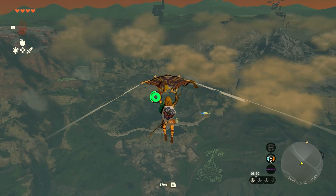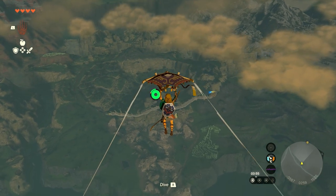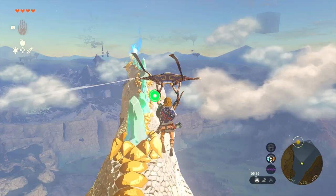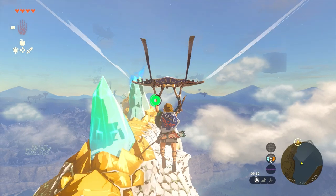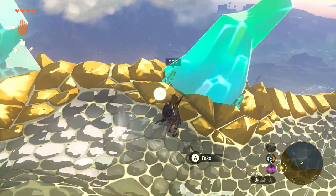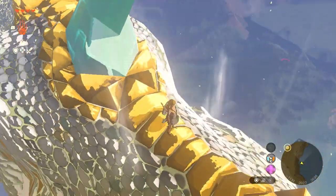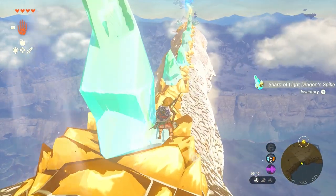Whatever method you used to find the Light Dragon, now let's look at getting the Master Sword from it. Whether you completed the Dragon's Tears quest, saved the Deku Tree, or just found the Light Dragon in the sky, you want to jump on its back. I recommend opening up all of the sky view towers as that gives you plenty of options for jumping on its back. Locate the Light Dragon first, then use the closest sky view tower to shoot Link into the sky and float down onto the dragon's back. Once on its back, make your way towards the head — you can pick up dragon shards along the way to use later as fuse material.